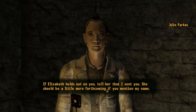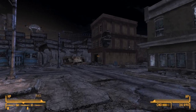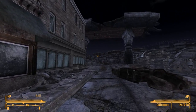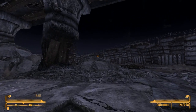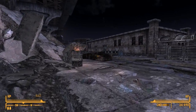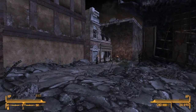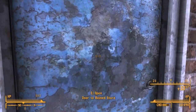If Elizabeth holds out on you, tell her that Julie sent you — she should be more forthcoming. Now to go meet with Elizabeth. I wanted to show where this is on camera — there's the fort as a marker; I found this location a little hard to find at first. The NCR outpost is around here, just past some rubble. When I get up to this guard he's going to ask what I'm doing here — I'll go with speech, success. I have max speech now.